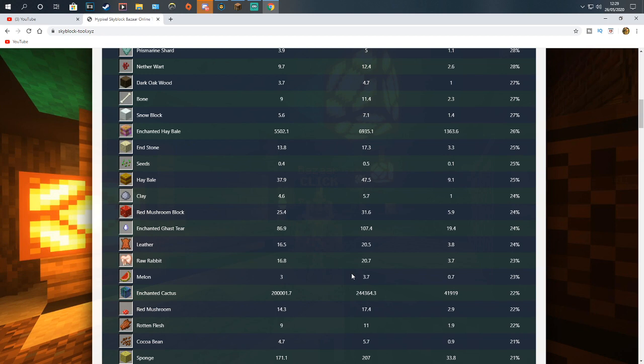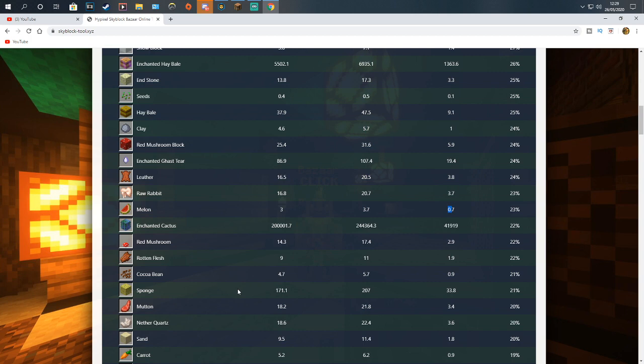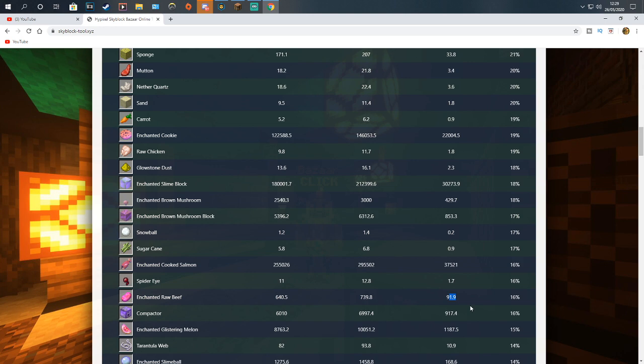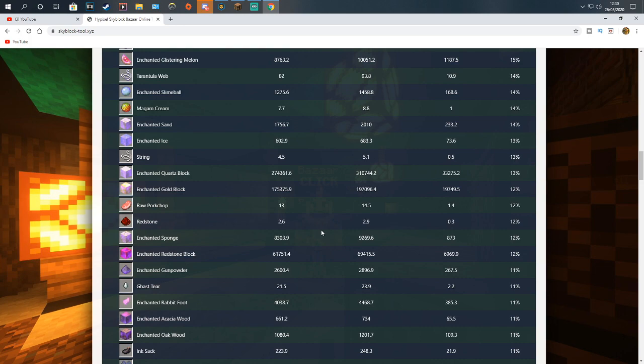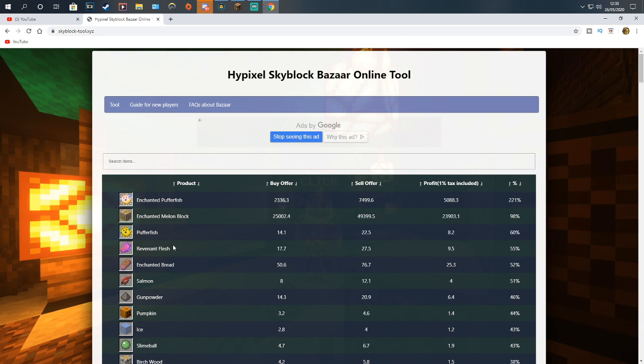Melon I like to do because it's very quick and easy, but it's not a lot of profit. Sponge is decent — it makes 33 per. Keep in mind the prices at the time you watch this will be way different, so you have to go to the website yourself and look. Scrolling down further: raw beef makes 91 coins profit currently — not bad. Enchanted ice makes 73 which is decent, though it's not that high demand. Gunpowder also makes a bit of money — that could be a good one. Different things appear here at different times, like rotten flesh and gunpowder.